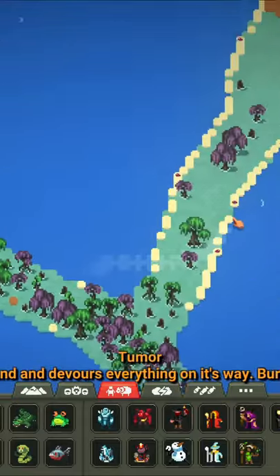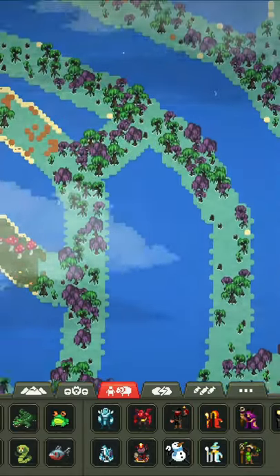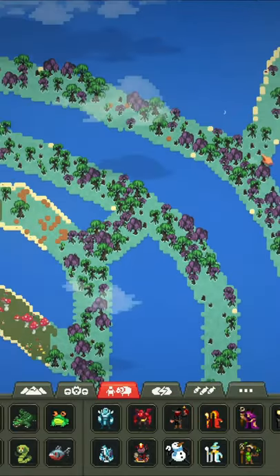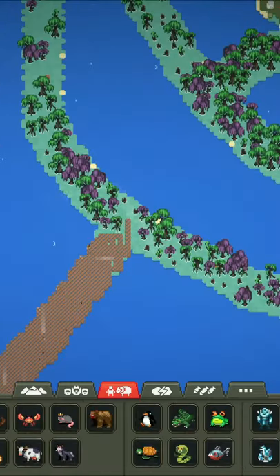Which of the tumor variants is the fastest? I put them all down, and each time a tumor makes it to one of these points, I will place another one of their spores in the middle. The first to make it to another point — I'm going to place one of their variants down now.